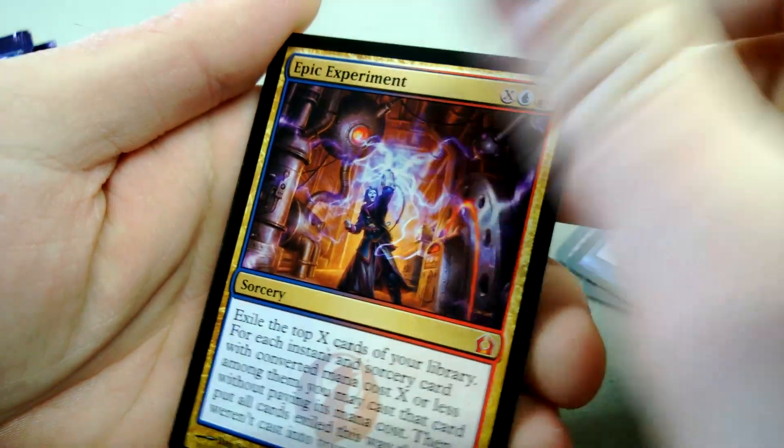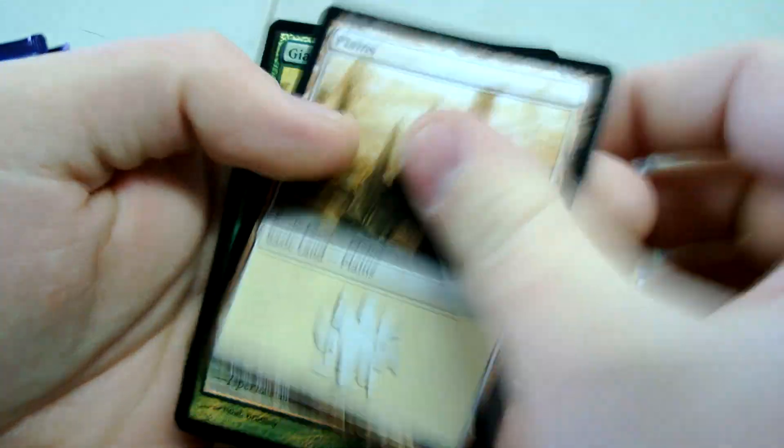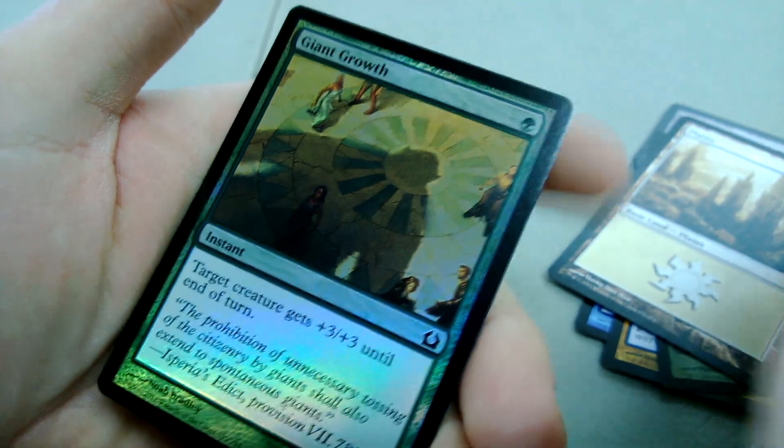Next up, got a Savage Surge, Golgari Hebrew, Psychic Spyro, and the rare — oh, Mythic Epic Experiment. Not the greatest mythic, and a Giant Growth foil. Usable foil, I guess, somewhat.